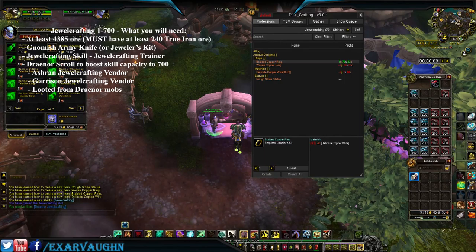Buy it for anywhere from 80 to 100 gold — in this case it's a hundred. You can get it here in Ashran, from your garrison skill vendor, or loot it from the Draenor mobs. I recommend coming to Ashran as everything you need is conveniently located right here. Learn the skill.